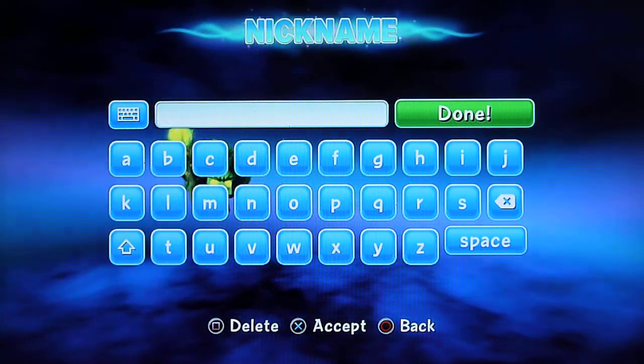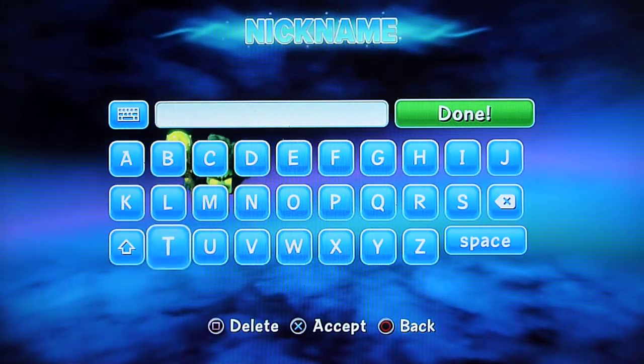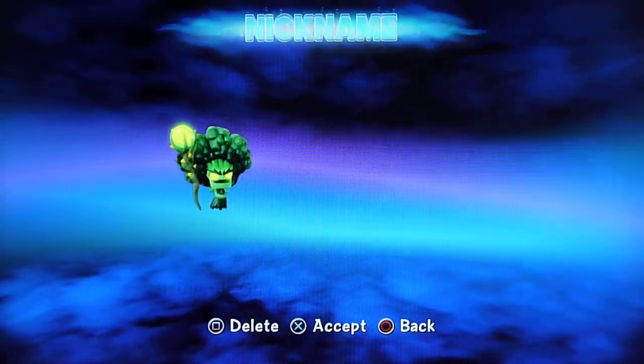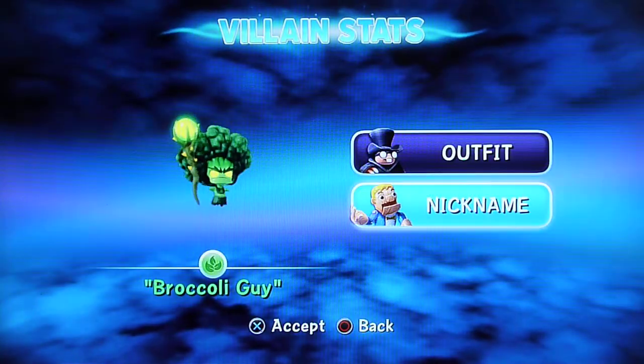That won't work. I was going to do broccoli guy and really weird letters. Do whatever you want — this is one villain. I can't change it to broccoli guy, really. If you could do symbols that would be great, but you can't. But you can do whatever you want.